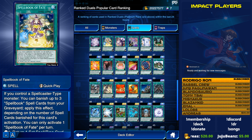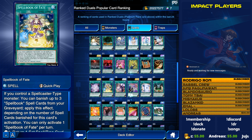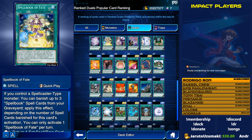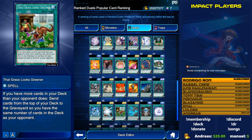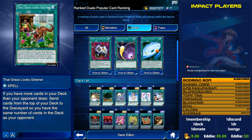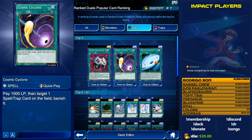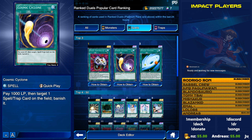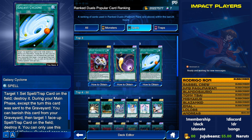That covers the spells. I didn't really see anything else spell-wise that stands out as too broken right now. Maybe in the future, The Grass Looks Greener might need to be hit, but we're not at that point yet. Cosmic Cyclone and Galaxy Cyclone are both very powerful and I'd love to see one of them hit, but Cosmic Cyclone has a hefty 1,000 life point cost and Galaxy Cyclone is not a quick play, so those self-inflicted restrictions keep them from being absolutely broken.